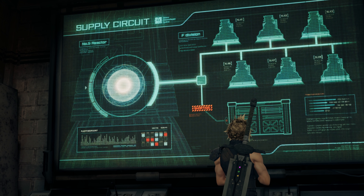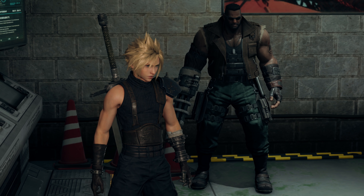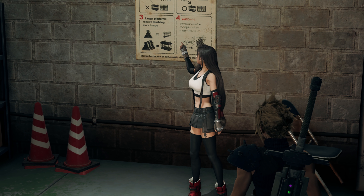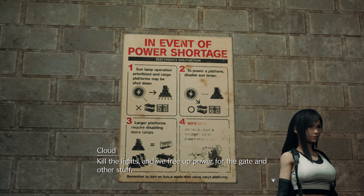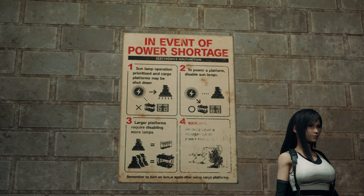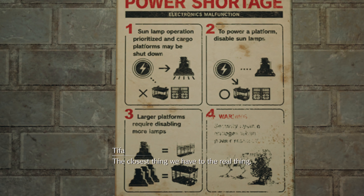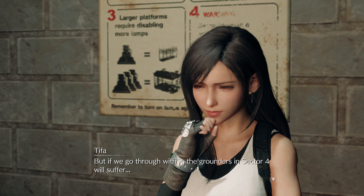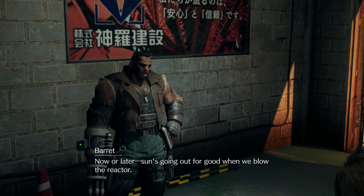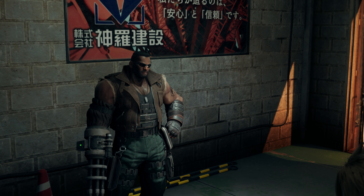It looks like it connects directly to the gate. Look at this — instructions for dealing with a power shortage, for the lights. We free up power for the gate and other stuff. Sun lamps. Do you think these are the plate suns? The closest thing we have to the real thing. Gotta put out a sun just to open a gate, huh? But if we go through with it, the grounders in sector four will suffer. Yeah, so this is... Wow, I didn't think about that. That's true.